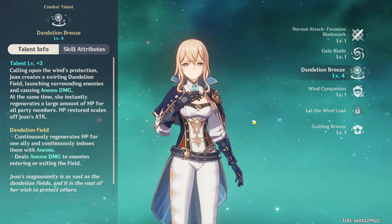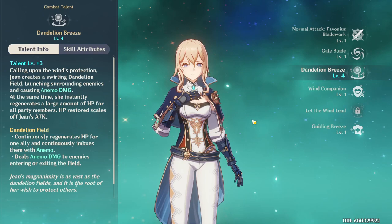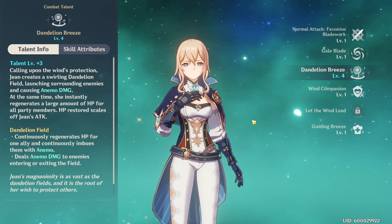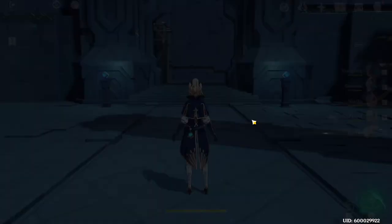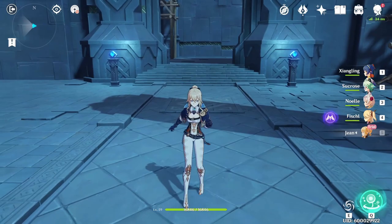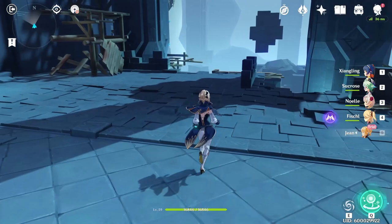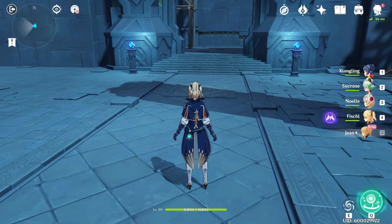For Jean's elemental burst, we have Dandelion Breeze. Calling upon the wind's protection, Jean creates a swirling dandelion field, launching surrounding enemies and causing Anemo damage. At the same time, she instantly regenerates a large amount of HP for all party members — HP restored scales off Jean's attack. The dandelion field continuously regenerates HP for one ally, continuously imbues them with Anemo, and deals Anemo damage to enemies entering or exiting the field. This is a pretty busted elemental burst: it regenerates your entire party, continuously regenerates for whoever is within the field, imbues them with Anemo damage, and hurts anybody entering or exiting.